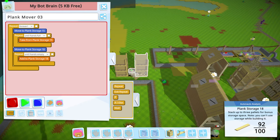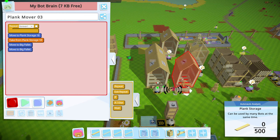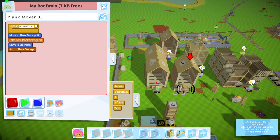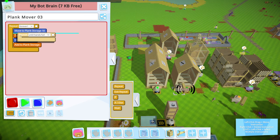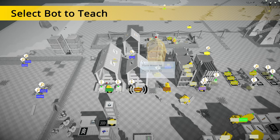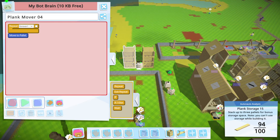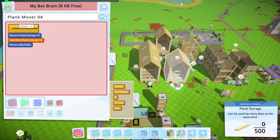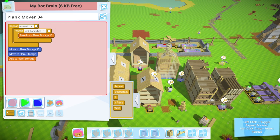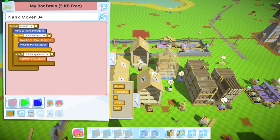Until hands are full, take planks, until hands are empty, deposit them — there you go. Let's keep going. Until hands are full, until hands are empty — that can go, and then let's do one more. Get it nice and split up. So yeah this will take a little bit but it'll slowly work on it while I'm doing other stuff — it's fine. Until hands are full, until hands are empty — you guys know the routine.